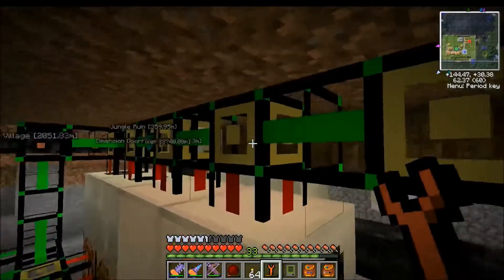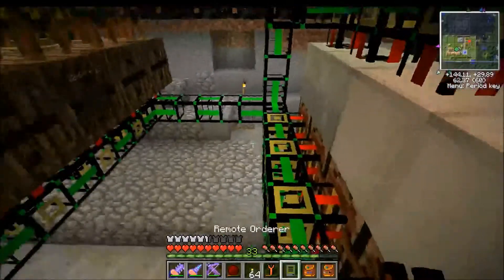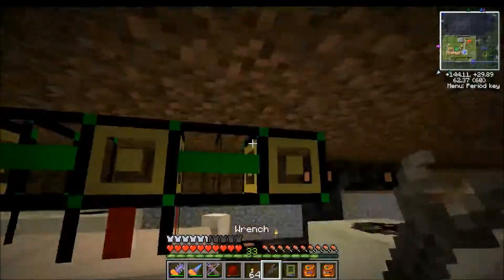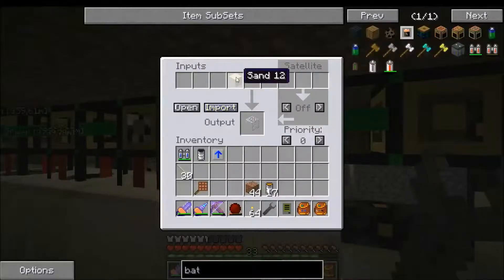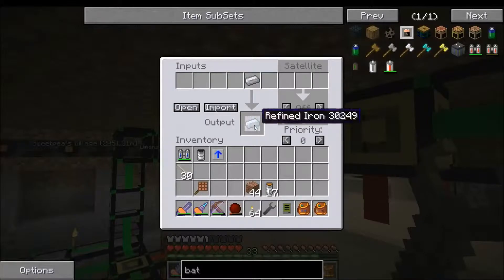For example with this furnace — I have the wrong wrench, whoops — basically I have it making glass. Glass I need for solar panels of course, and I can also request glass directly from it. It'll just send sand that I've collected in and spit out some glass. For this other furnace I have it making refined iron, which is used in a lot of different recipes.